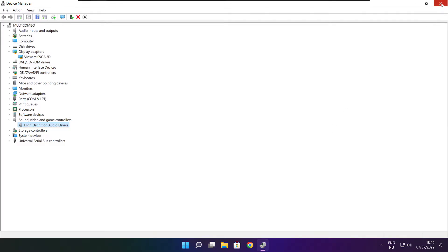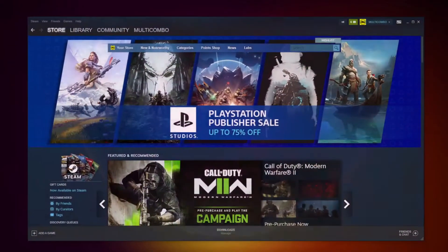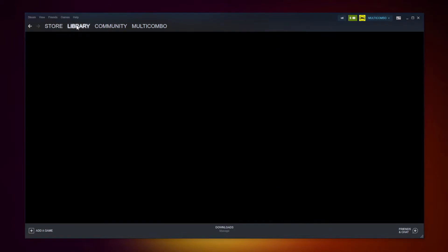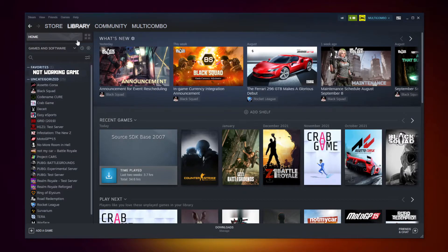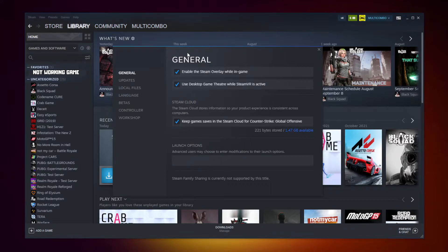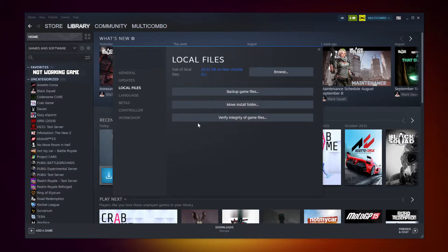Close the Device Manager window. Open Steam and go to the Library. Right click your not-working game and click Properties. Click Local Files. Click Verify Integrity of Game Files. Wait.